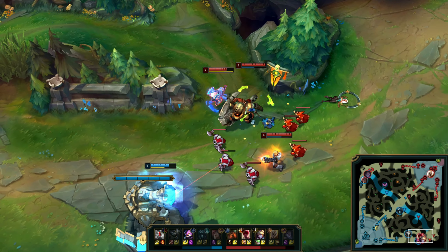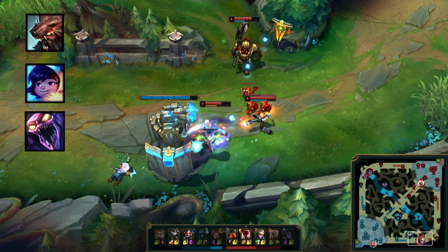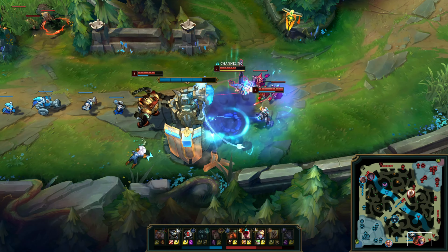Moving on to matchups. Lee Sin is interesting because even though he's an early game-focused champion, he has a lot of matchups that aren't that easy for him to succeed in. His Q is an extremely easy ability to predict and has a lot of abilities that can counter it. There's also a ton of cases where Lee can get outdamaged by other champions. So with so many cases where Lee can just lose his matchups, what makes him able to succeed regardless?